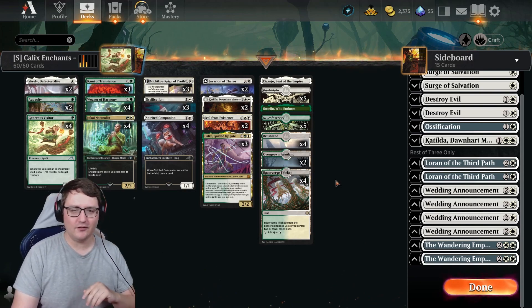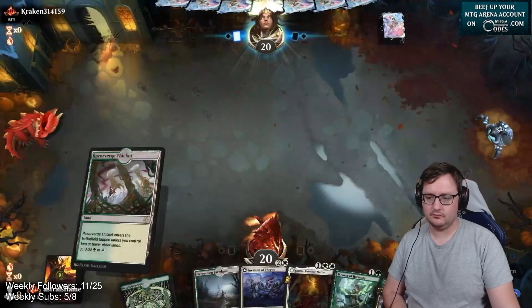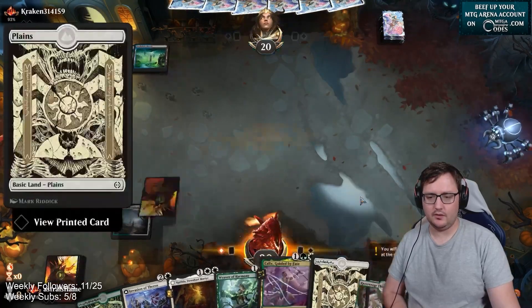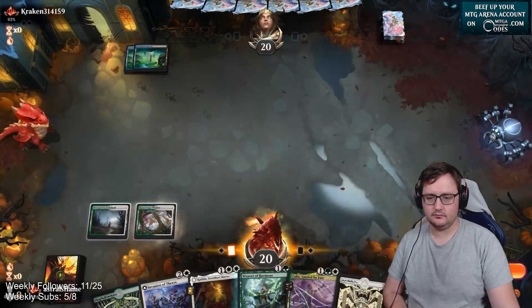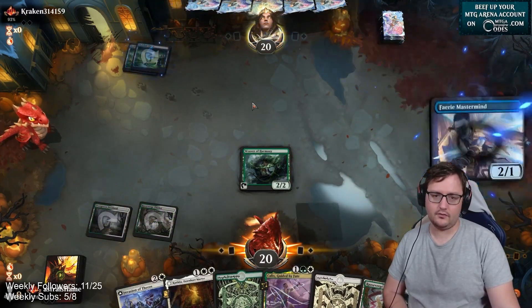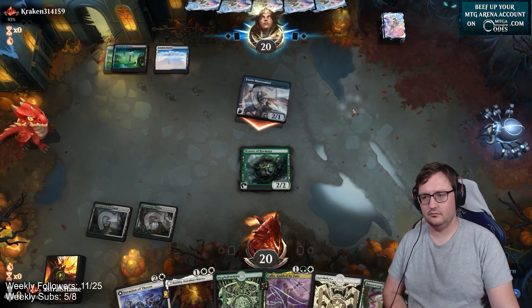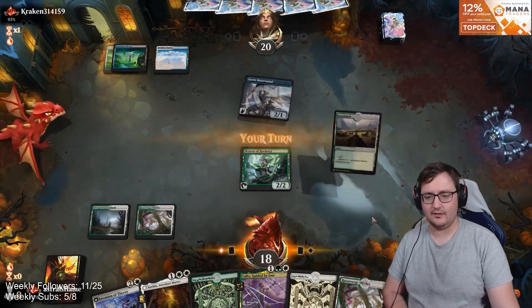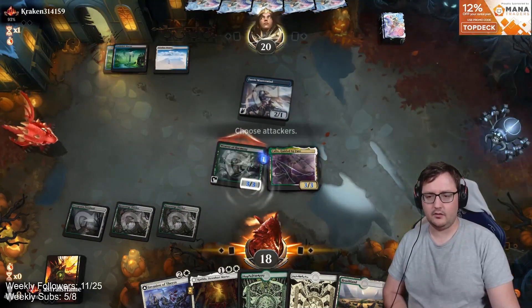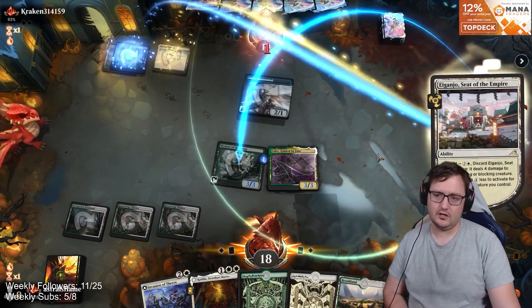Alright Dragonauts, enchant your way to victory and enjoy the game. I will keep — we can go Weaver into Kalyx. My guess is opponent's got like Go for the Throat or something in hand. Shimmer control — I stand corrected. Let's just pump in Kalyx. Kalyx buffs the Weaver, pushing for three. Here should come the removal — and there's the Ganjo. Done and done.